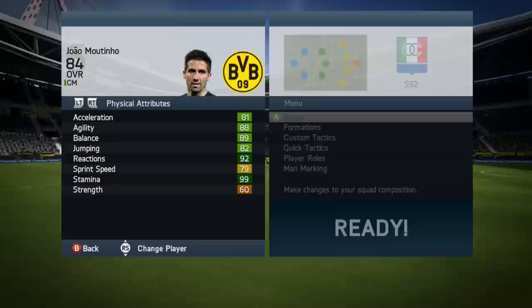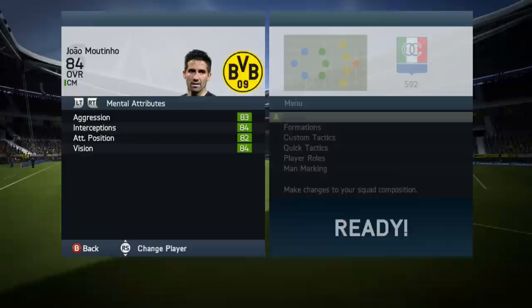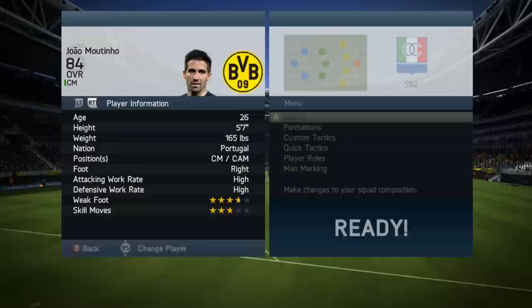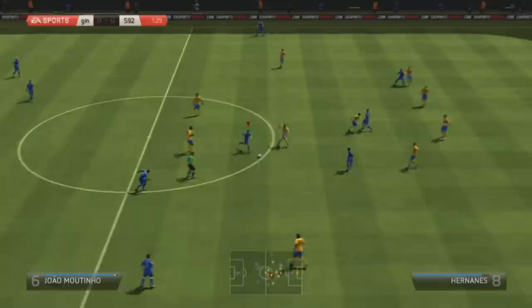Some physical attributes: 81 acceleration, 88 agility, 89 balance, 82 jumping, 92 reactions, and his strength is only 60 so he's not the strongest. But look at those stats — they are something else, absolutely unbelievable. I paid about 100,000 for him. He's only just come out so he's going to drop in price, but the stats are absolutely fantastic.